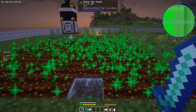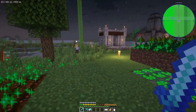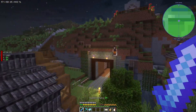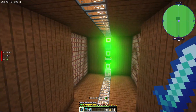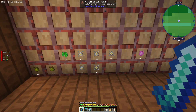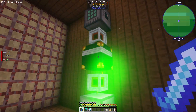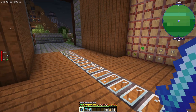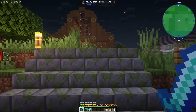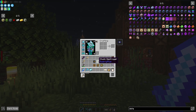Before we go, I want to show you the farm we did yesterday with the nether stars. Look at this — we are actually collecting nether stars, and look how many we are getting. We have about 1400 essences at least that we can do lots of things with. Everything is working very nicely. Let's go sleep and in the morning we are going to check what's going on with Obtainium and how to farm it with the chunk destroyer.